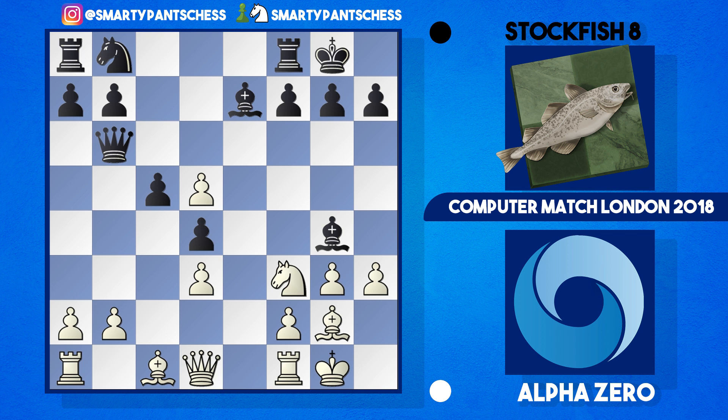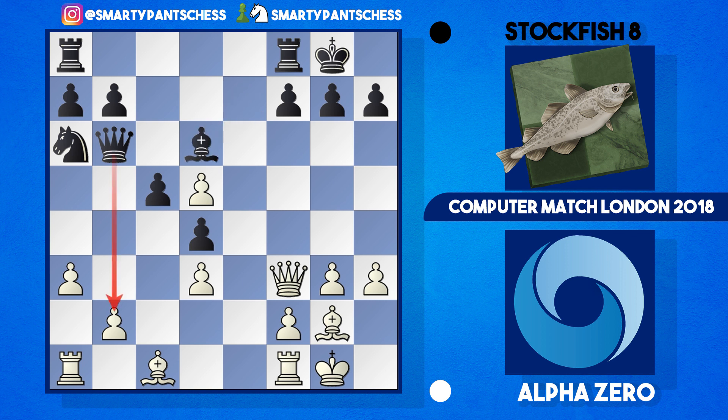Bishop takes f3 — Alpha Zero recaptured with the queen, and then knight a6 was played, probably rerouting to b4 or c7, maybe trying to win the pawn on d5. I looked at a3 here, thinking white might want to stop the knight jumping to b4. But then I saw bishop d6 and realized the queen on b6 is going to be very tricky, eyeing up the b2 pawn. It's not possible to develop the bishop with this queen there.